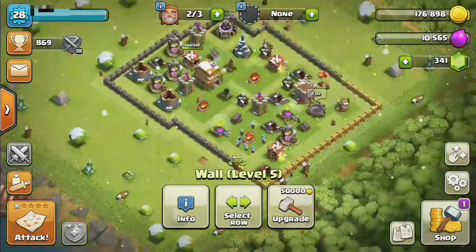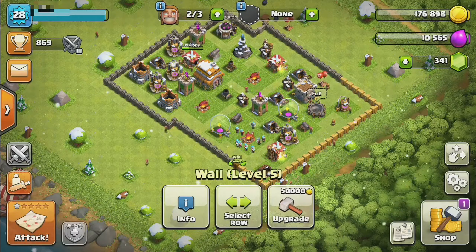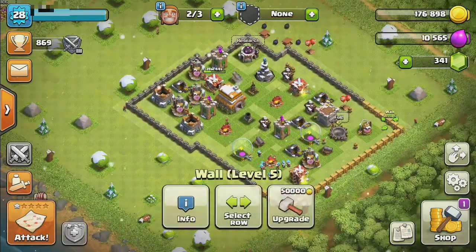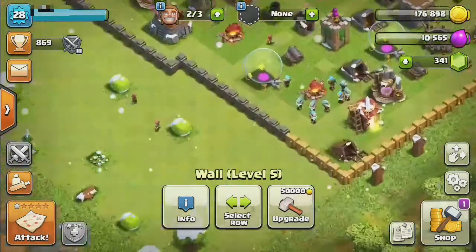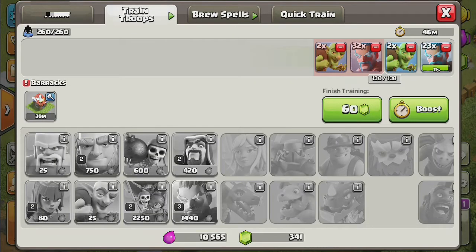Sorry, I just had to edit that because they could spawn inside of my walls and I didn't realize that. All right, so my place is all walled up. I don't have many people yet — the barracks is still working.